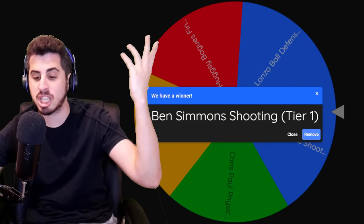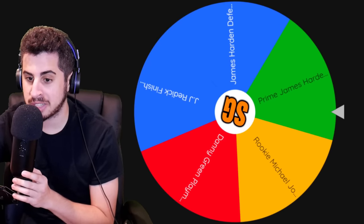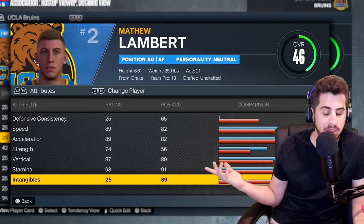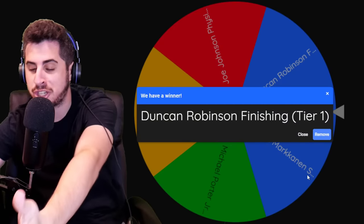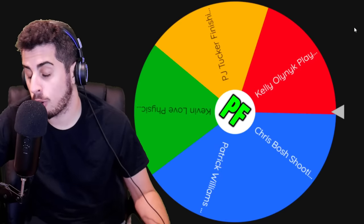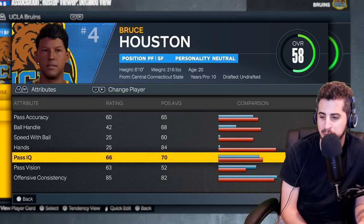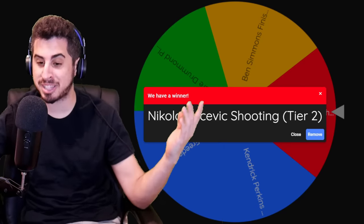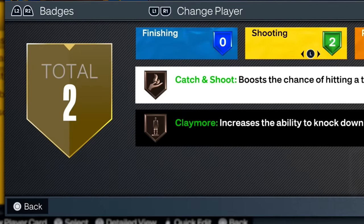I'm going to prioritize defense — or let's just get Ben Simmons' shooting. Jacks is now at 44 overall. Shooting guard gets prime James Harden's physicals — tier 2 — goes from 44 to 46, most athletic player on the team. Charlie got Duncan Robinson's finishing, somehow up to a 60 overall. Power forward gets Kelly Oleynik playmaking — Bruce to 50, not many great playmaking attributes. Center gets tier 2 shooting — Corey Jordan to 59 with two shooting badges.